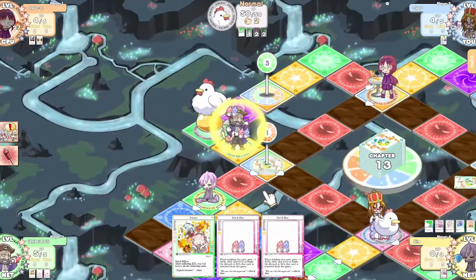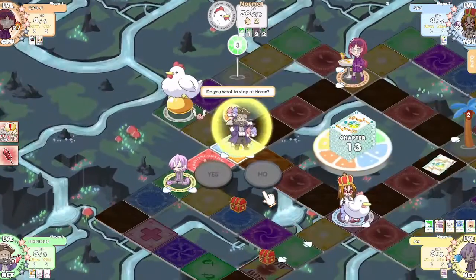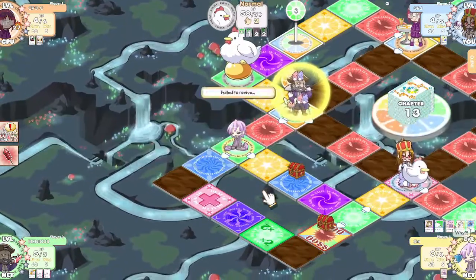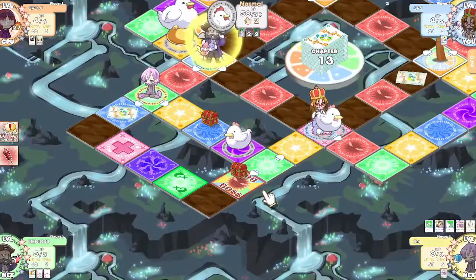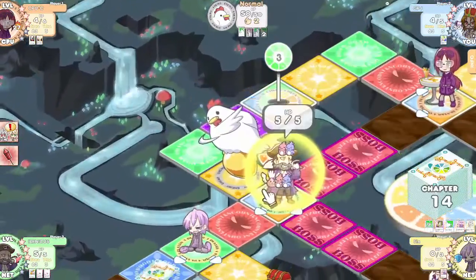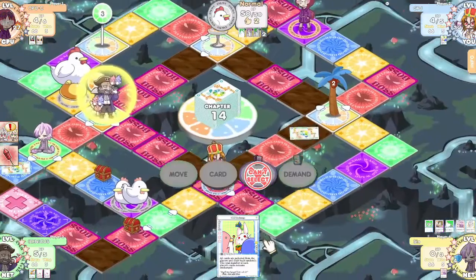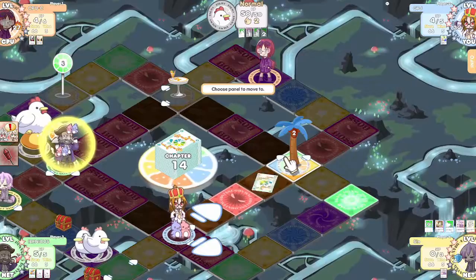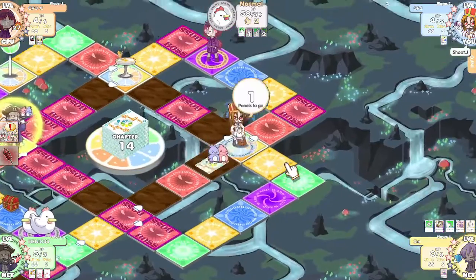We don't have ten stars. Trap card activated — now we have 63! Now we have five cards. Is the chicken taunting me by flexing a mine right in front of me? I didn't want to do that, but... the chicken. Card drawn!